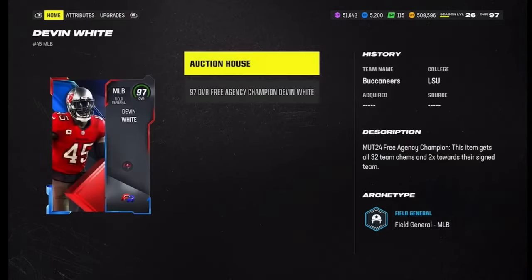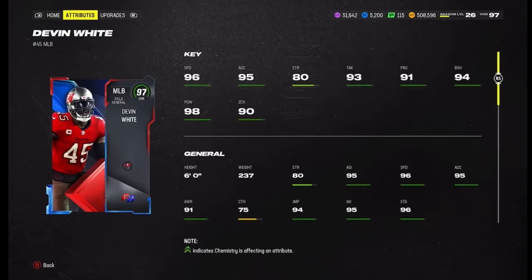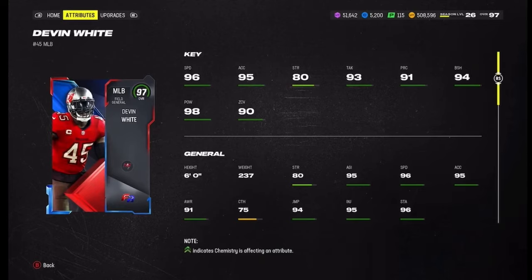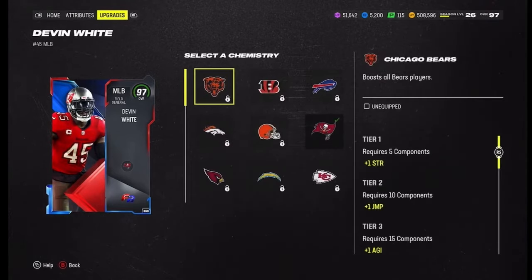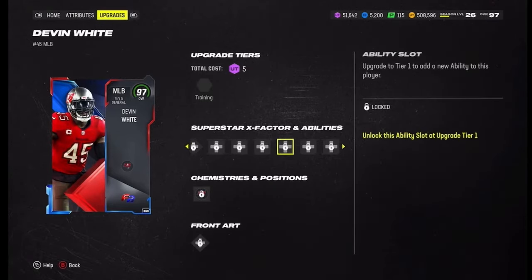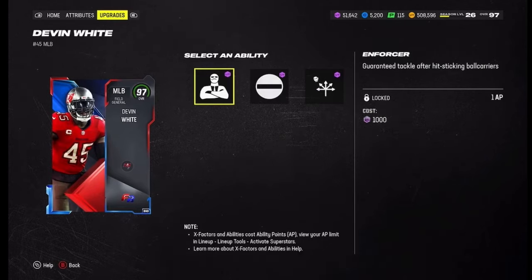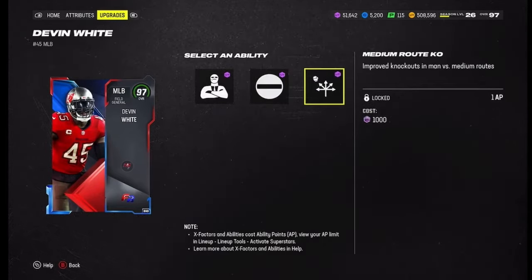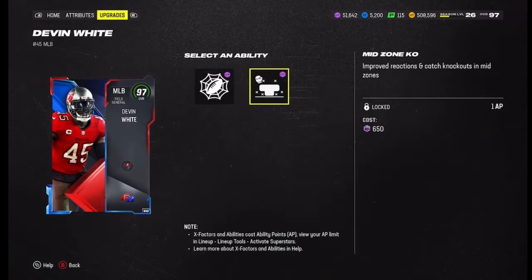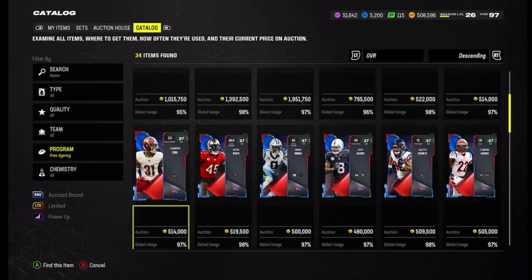Devon White — he's a physical linebacker. He's got 96 speed, 95 acceleration, 80 strength, 93 tackle, 91 pursuit, 94 block shed, 98 hit power, 90 zone, six foot 237 pounds. He's on the Buccaneers and you can use him with any team chemistry. His abilities include Enforcer for one, Mr. Big Stop for one, and lurk for zero, Damage Zone KO for one.